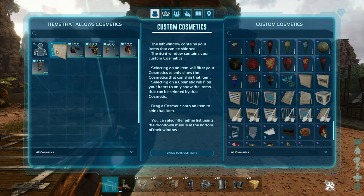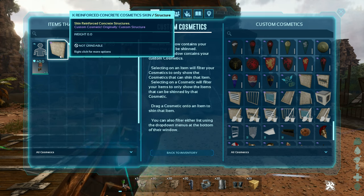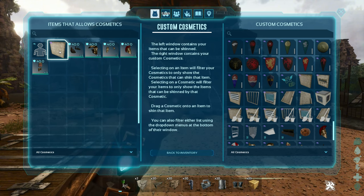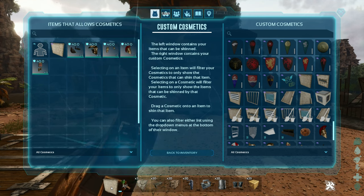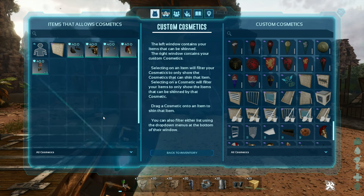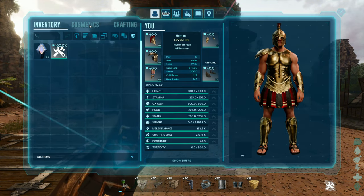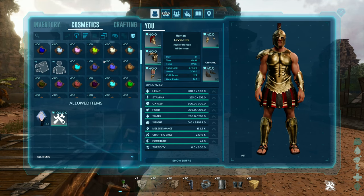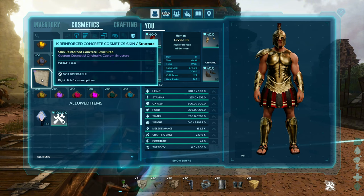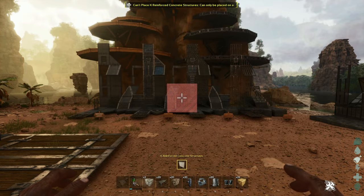So we'll take the first one and throw it right in on the structure skin — you see how it stays in there. I like to test and see if it's going to go in my hot bar. It does not go in the hot bar. So what that means is you have to go back to inventory, go to the cosmetics tab in your inventory, find that skin, and then hit the activation key for your particular console or PC. In my case, it is E, and there we go.